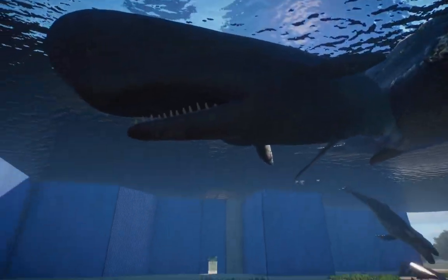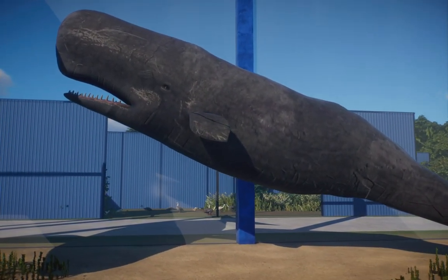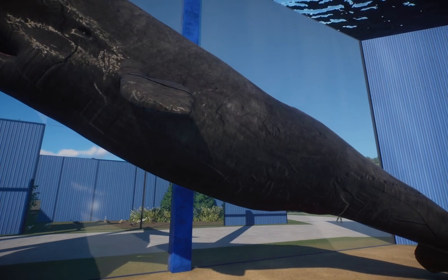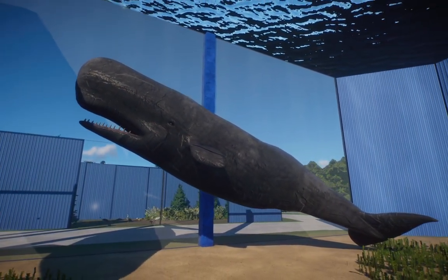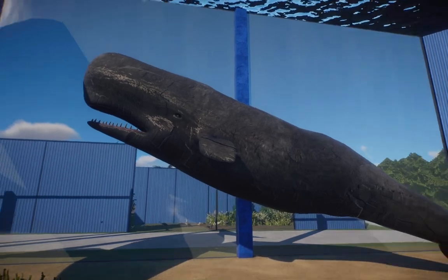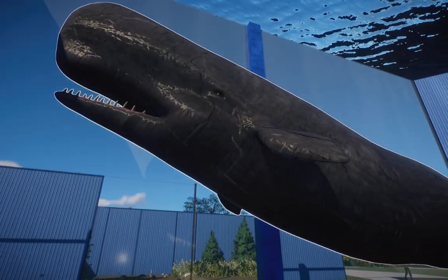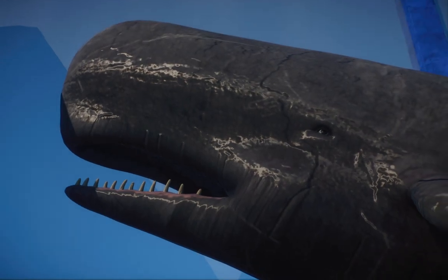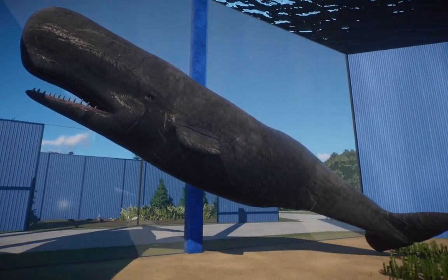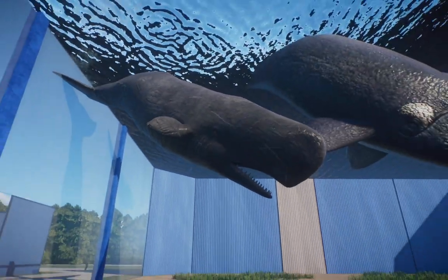Moving on, we have the sperm whale. The sperm whale is a very iconic animal - probably one of my favorite whales. These guys are known to dive extremely deep, only beat out by the Cuvier's beaked whale and another kind. These guys are very iconic due to their head shape. They're called the sperm whale because of what's found inside that head - it's a completely different material they keep inside. If you guys want to know more, give it a look on Wikipedia or even check out the Zoopedia.